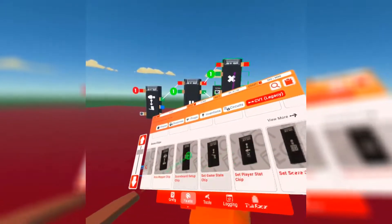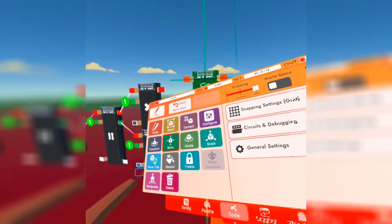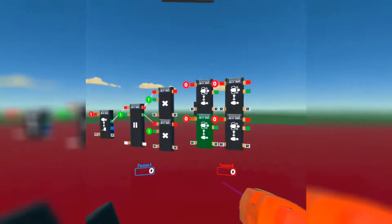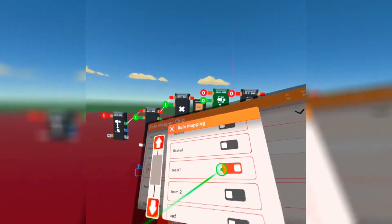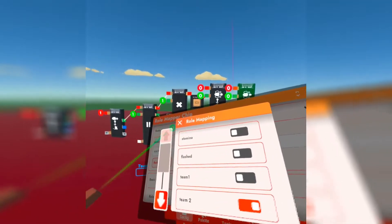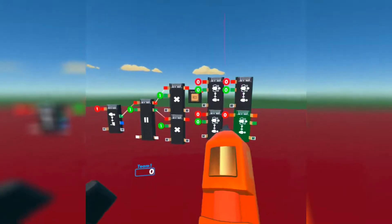Copy the multiplication chip down. Connect the top compare output to the top multiplication chip and the bottom output to the bottom one. Multiply by the same number as the player's ID — since player ID 1 is connected to this, we multiply by 1. I'll explain what that does after we finish setting this up. Now get the role mapper chip.